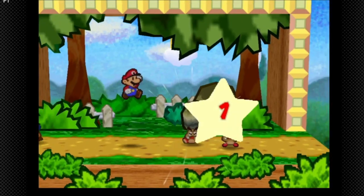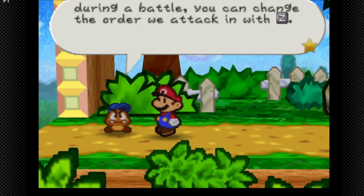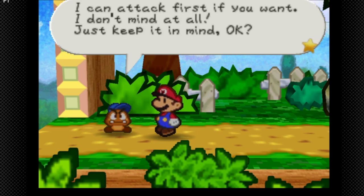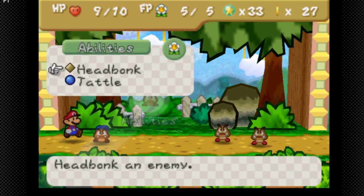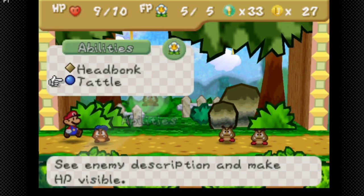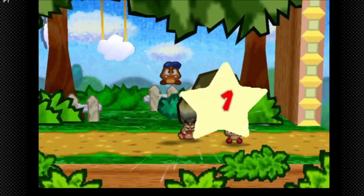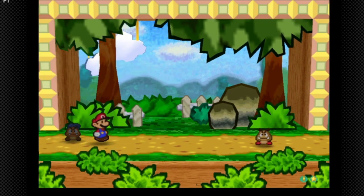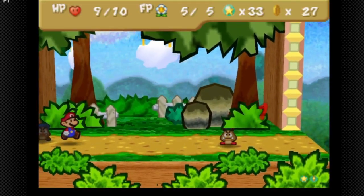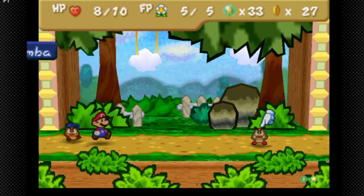We're gonna make the first jump. During a battle you can change the order you attack with Z. I can attack first if you want, doesn't matter. If we see Goombario he can headbonk and tattle. I'm not gonna go too much into tattle because this game doesn't really have a tattle log — Thousand-Year Door has one. It's not really too worth it to use tattle in this game.